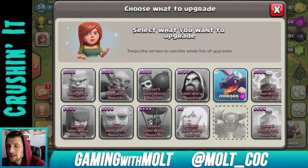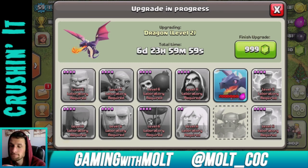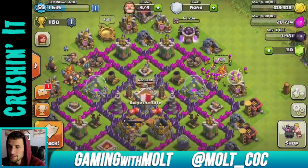We're going to start off with a big upgrade. That's right — we have two million elixir right now, just barely. So here we go, boom — upgrade the dragon! The only other thing we can upgrade besides dark troops is the rage spell, so that's good.